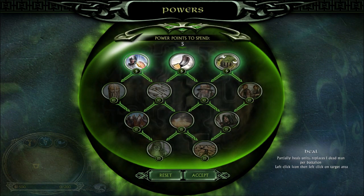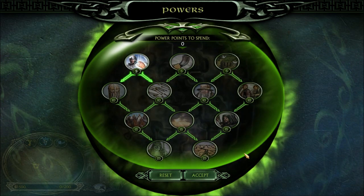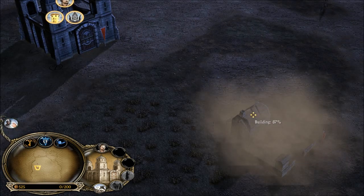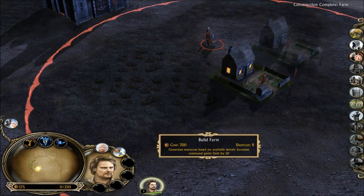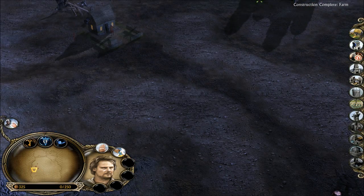Heal is probably my favorite ability in this game. I've used it before — the other good guys have it too. You put your little radius thing on the screen, and anything within that radius will be healed to 100%, as long as they're your units. The cool thing about it is that it regenerates really quickly, so it's very useful in battle.